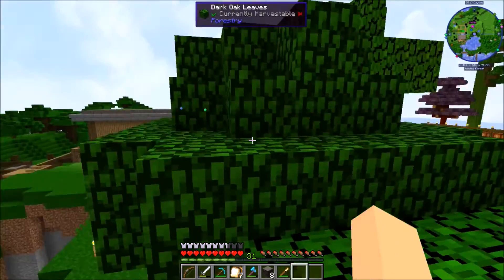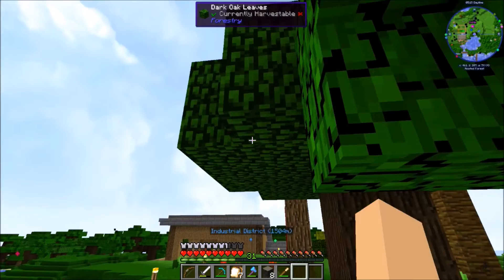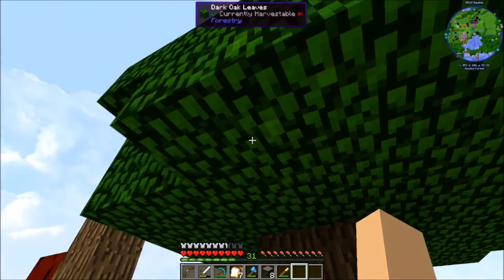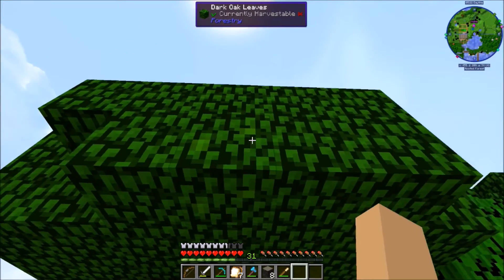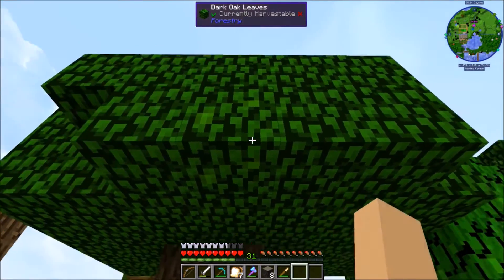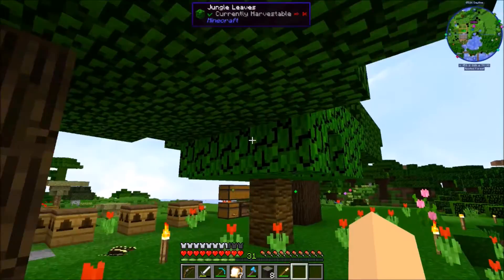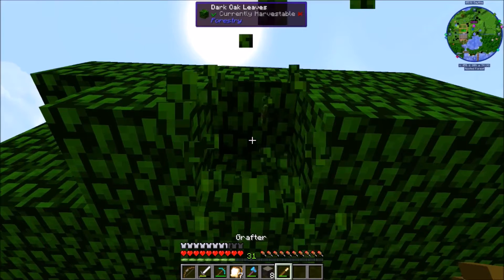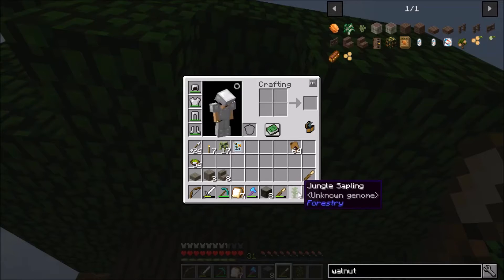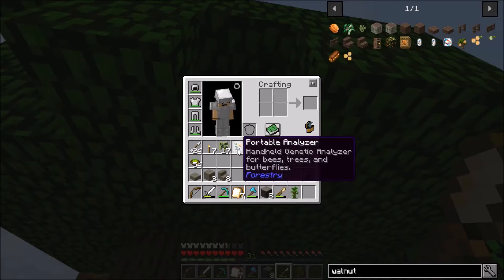Nothing so far, everything looks about the same. Aha, right here - you see how this one got little fruits on it, similar to right here? That's the kind right there that we want to break with the grafter. We go ahead and break that and we get a jungle sapling.